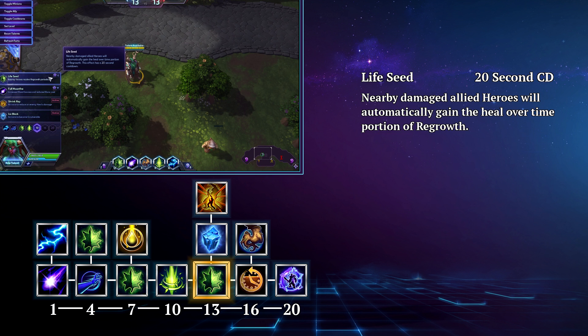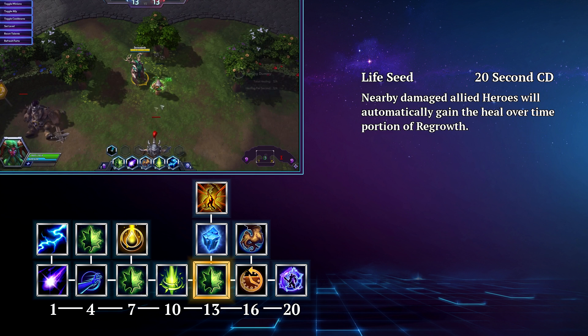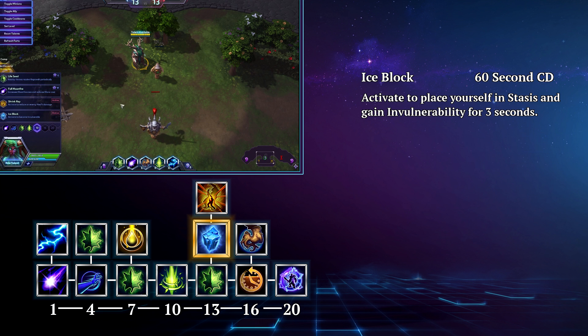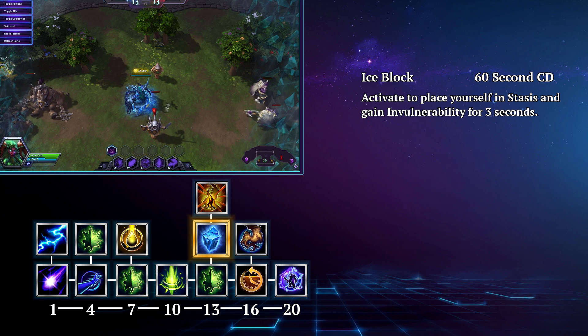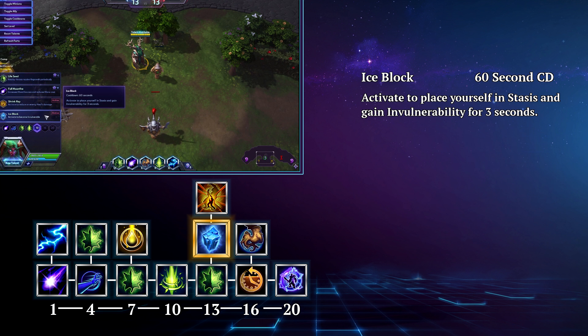At level 13 you have a lot of flexibility with your talent choice. If you want more healing, then you can go with Life Seed. This automatically grants a nearby damaged ally hero the heal over time portion of Regrowth — a great passive heal that adds even more sustained healing to your kit. However, this ability can only happen once every 20 seconds. If the enemy is diving you and your team is a little slow to react, then you can take Ice Block. This is a 60 second cooldown that places you in stasis and grants you invulnerability for 3 seconds. And a nice bonus is if you already have Tranquility going when you use Ice Block, the healing just keeps on ticking, allowing you to put out some solid, safe healing.